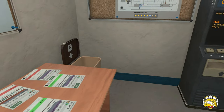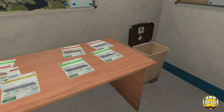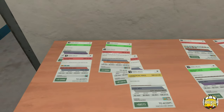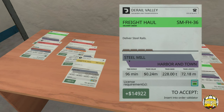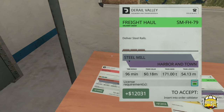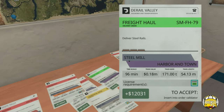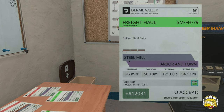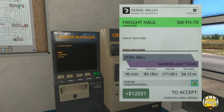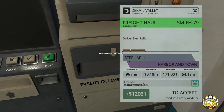I can't remember what our license is. Train driver and freight haul - so we're freight haul, we can do the green ones basically. Let's have a look - deliver steel rails to the harboring town, 228 tons. I want to try something nice and light for our first one, 171 tons. So we'll do this one. Delivering steel rails to the harboring town, freight haul, SMFH-79. In the infamous words of Top Gear, how hard can it be?